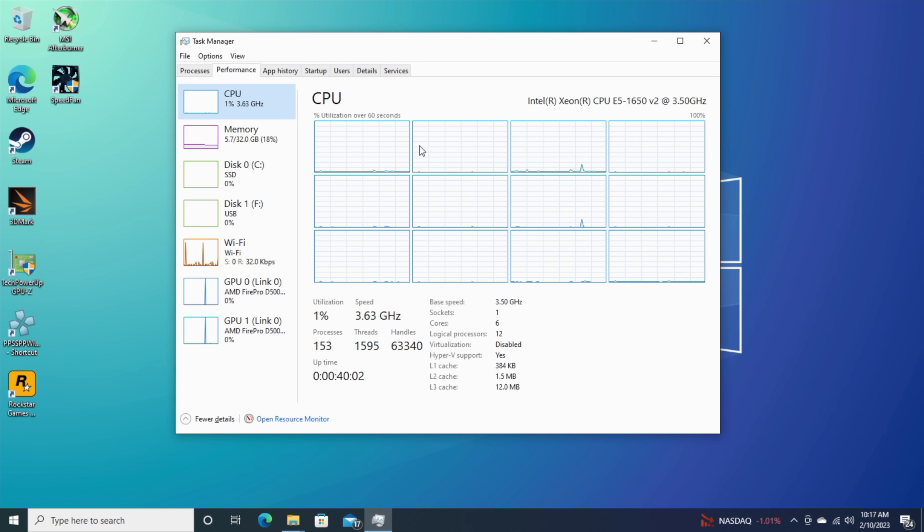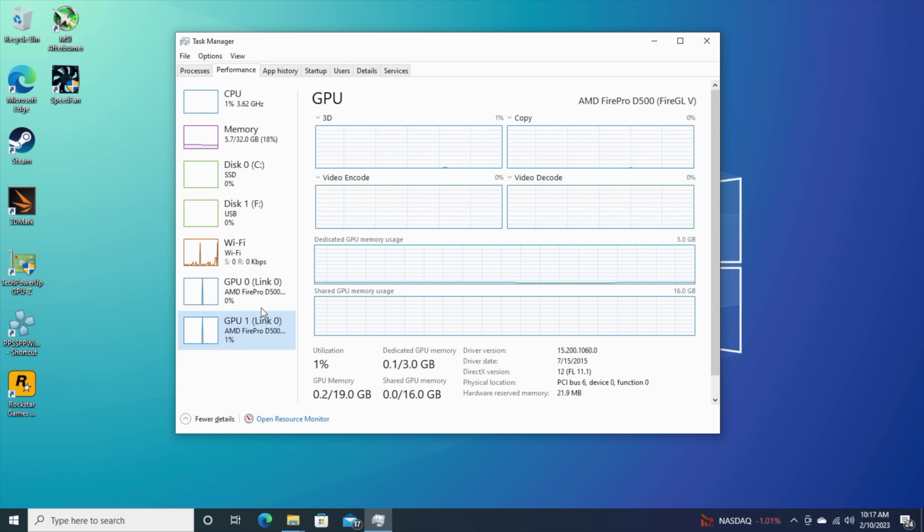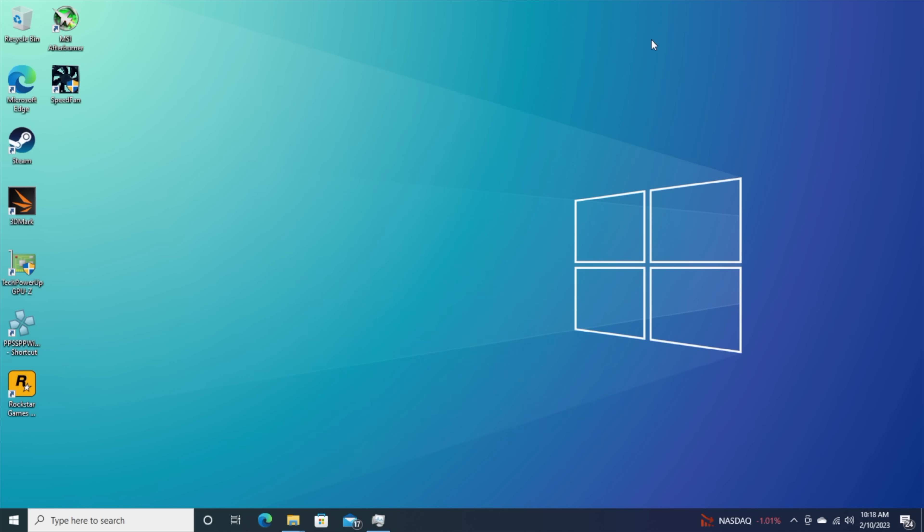If it helps out with performance, I might make another video. We've got 32 gigabytes of RAM and the dual AMD Fire Pro D500 GPUs — actually pretty awesome, but they're old GPUs, they don't support Vulkan, and they each have 3 gigabytes of VRAM. Using this as an everyday desktop is actually pretty snappy — web browsing, document editing, email, video playback from YouTube. It'll still handle video editing and photo editing, just not as fast as newer CPUs and GPUs on the market right now.